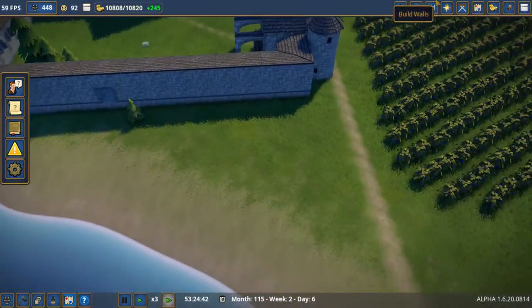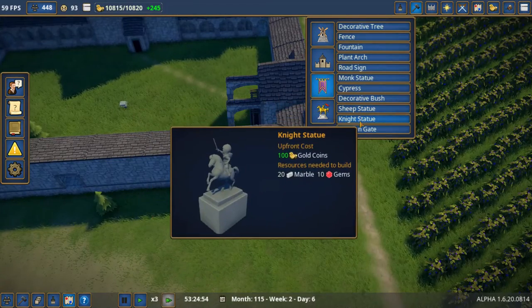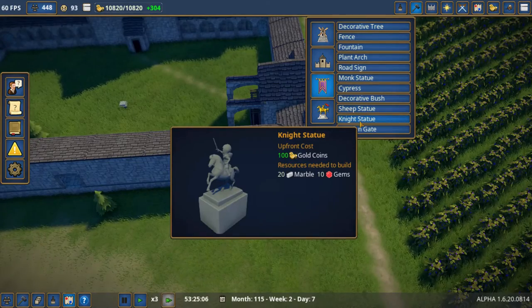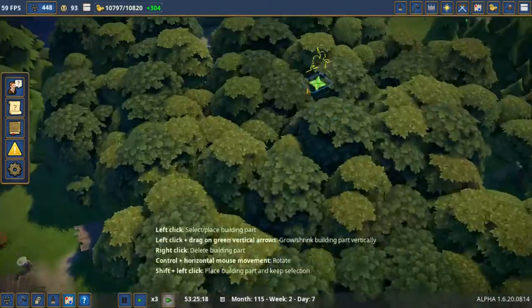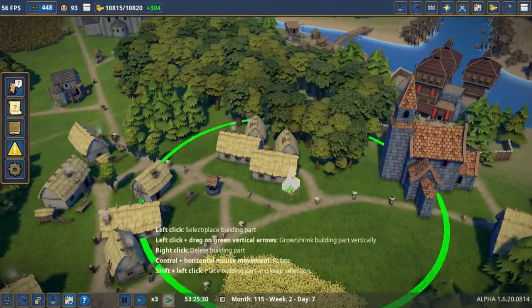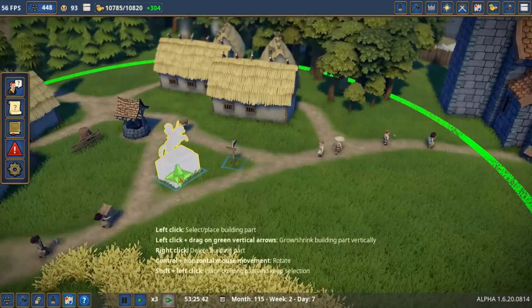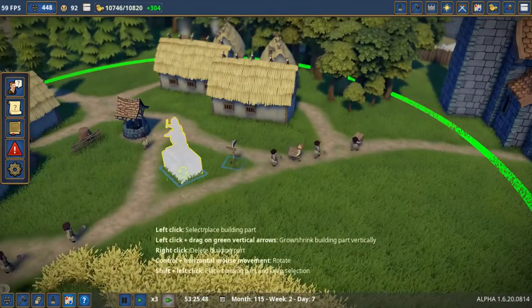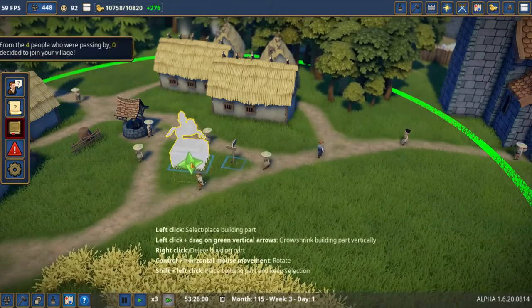We also had the knight statue — 20 marble and a bunch of gems. Okay, we'll do that one too. I know that these are probably better off for different areas, but I'm just going to put them where I see fit.